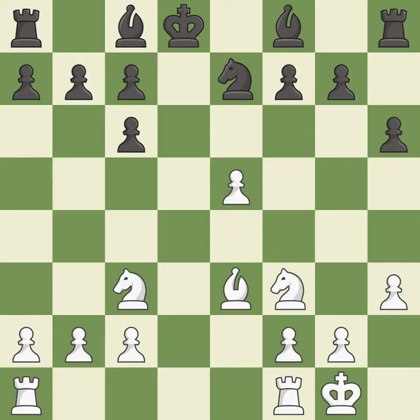This threatens to take an open file with the rook — it is an inaccuracy. This misses an opportunity to threaten winning a pawn — it is a mistake. The rook is now on an open file, which helps control squares across the board — it is best.